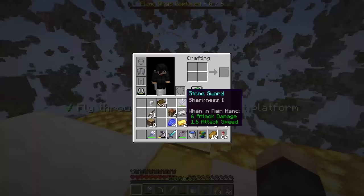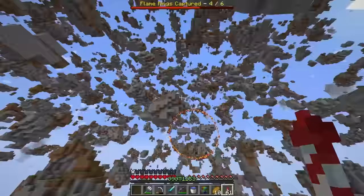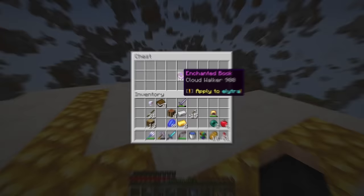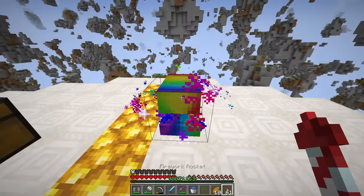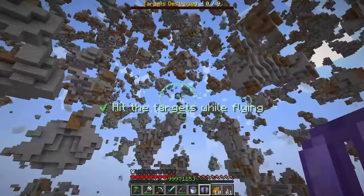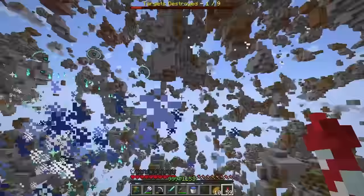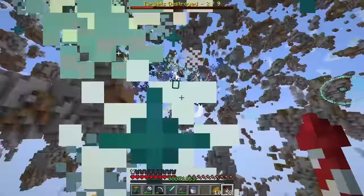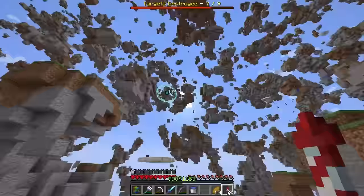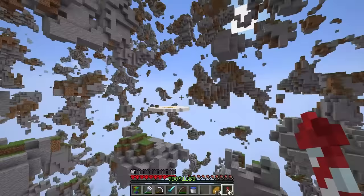We're supposed to fly through the rings! Elytra on, firework rockets ready — let's go! Ring one, two, three, four... gotta go up — five, six done! We grab our first book: Cloud Walker 900. I put it on the elytra. Does this make me walk in midair? At least a little platform appears. Next challenge: hit the targets while flying — I hit them with my body as I fly through smaller circles. Eight targets down, last one found — got it!